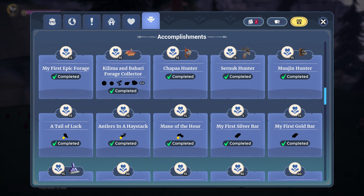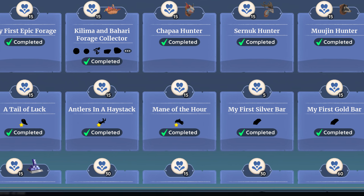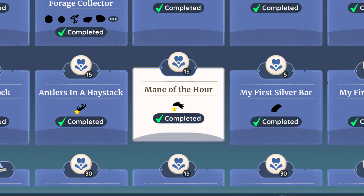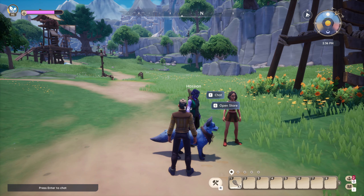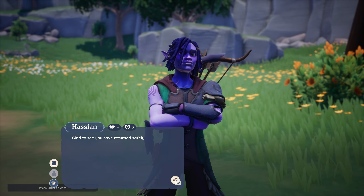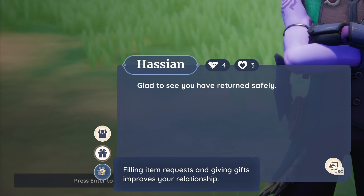The second accomplishment is a little bit more challenging. When hunting Bluebristle Mujin, there is a chance for them to drop a Bluebristle Mujin mane, and even rarer, a starred version of it. If you're lucky enough to get the starred Bluebristle Mujin mane, it will complete the accomplishment Mane of the Hour. Sadly, while this is a rather epic accomplishment, it only rewards you with renown. While there aren't many uses for Bluebristle Mujin manes yet, they can be used as gifts when leveling your friendship with some villagers, and are sometimes also one of their weekly requests.